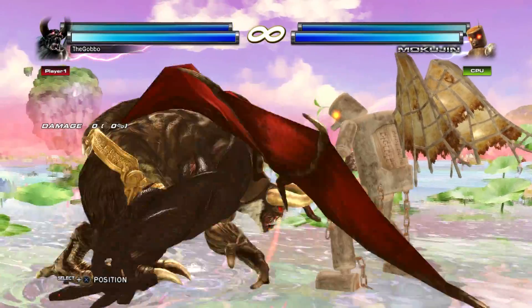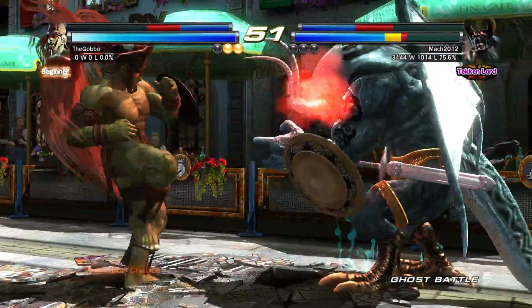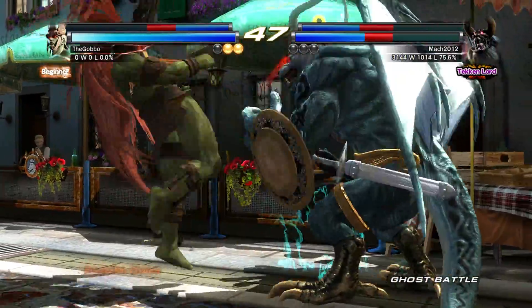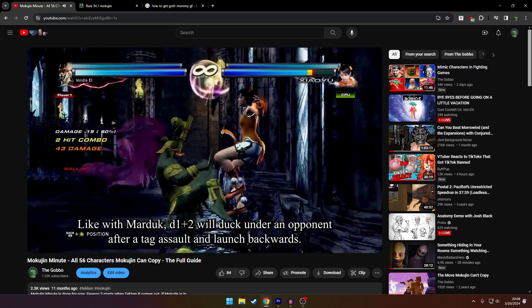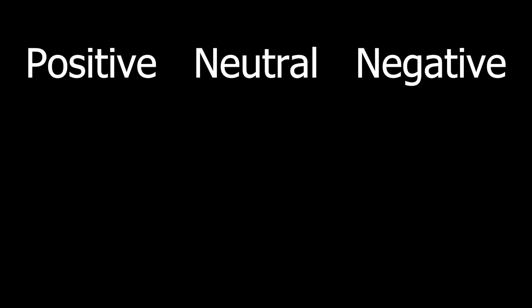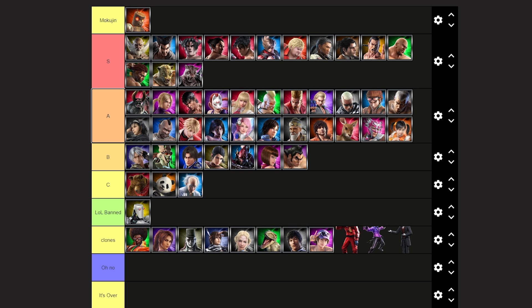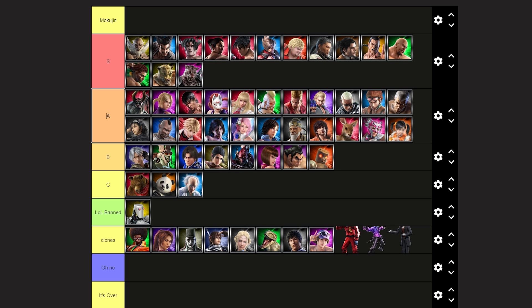I'm not going to go through all 56 characters because that would just be an hour of me droning on like 'more reach, less reach, neutral.' It would just be me repeating my Mokujin Minute Guide, which is where I got all my data from — check it out, it's a definitive Mokujin guide. All right, enough talk. Let's see if Mokujin is good or bad. Oh no. My wood is below average.